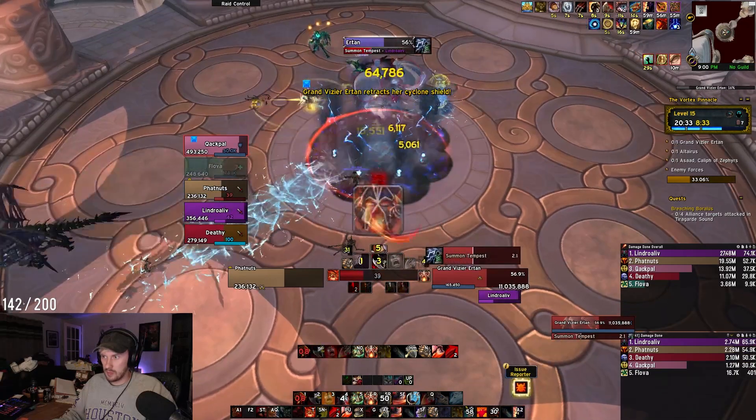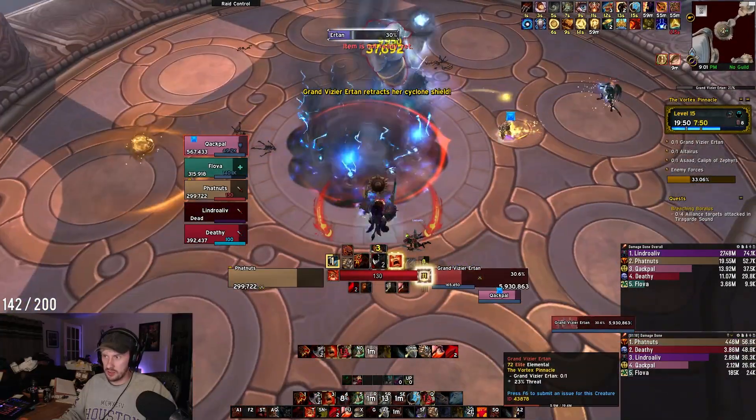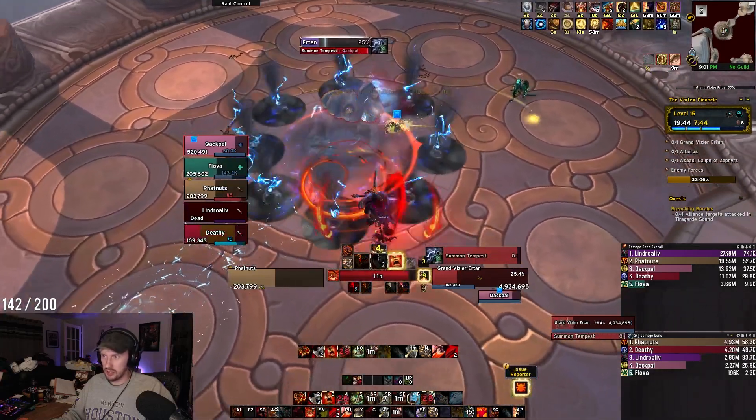Now and then, Atan will retract the tornadoes to form a shield. Just dodge these on the way in and the way out. In this phase, your healer will have to deal with some AoE damage on the group, and you can still attack the boss during this phase. Rinse and repeat and you'll be on your way to the next area.